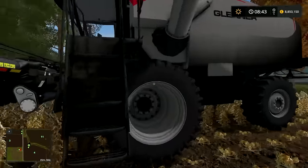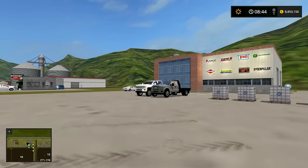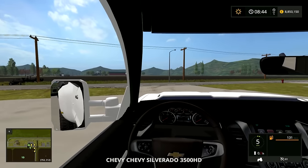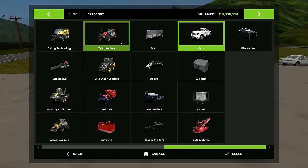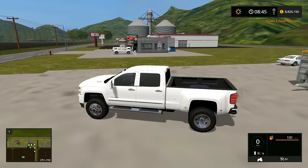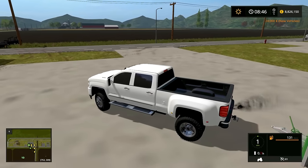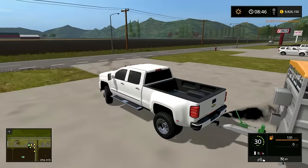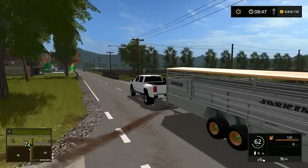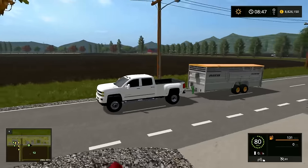It takes forever to unload too. Let's check this beast pickup real quick — I think this is the right pickup, yes it is. This thing is a beast. I probably don't have a trailer to pull with it right now but we can pull this trailer. It's color-changeable too — you can change colors on it. I think that's the only option it comes with.